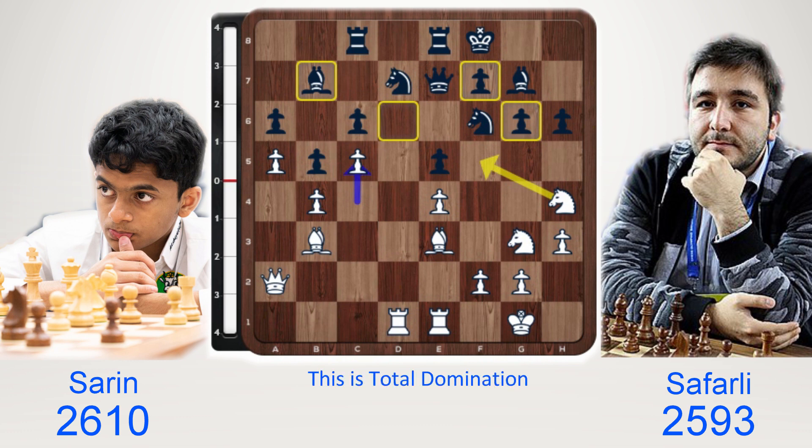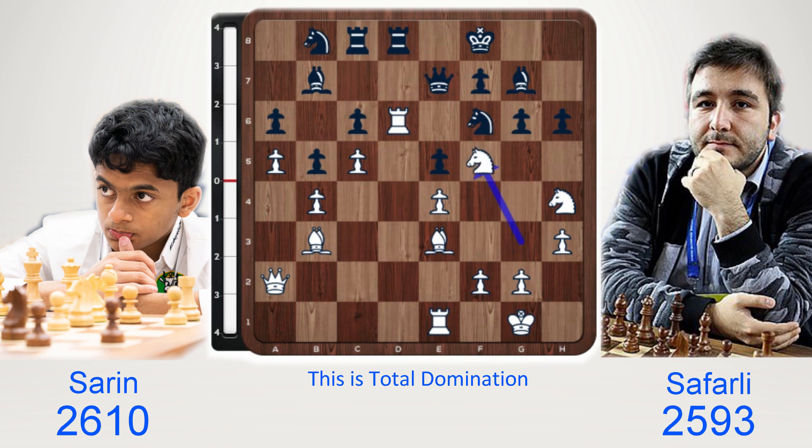Knight b8, rook d6. White does not need to rush — put a rook on d6 first and there may be a sacrifice somewhere, either on g6 or f5. Rook d8. Now white goes in for the sack: knight f5. Knight sack, take, take. All the yellow pieces are being attacked — the queen, the bishop, the knight will be attacked. The h6 pawn will drop, f7 will drop. A positional masterpiece of a game.